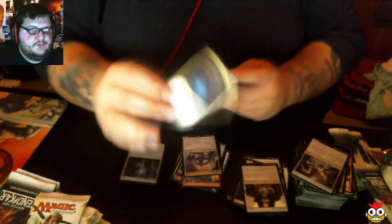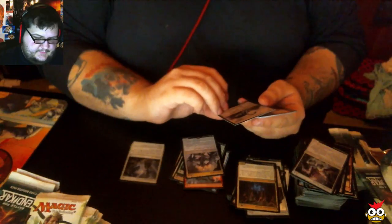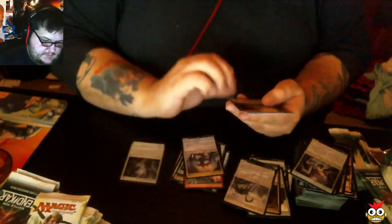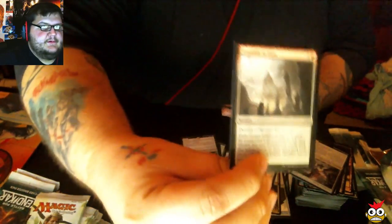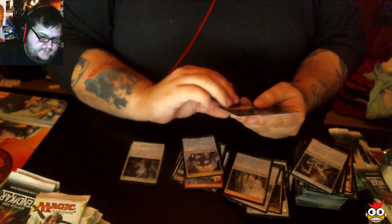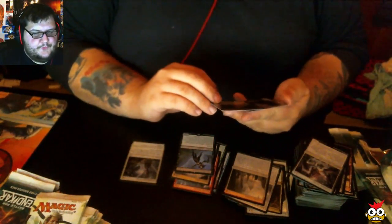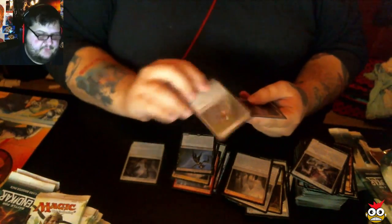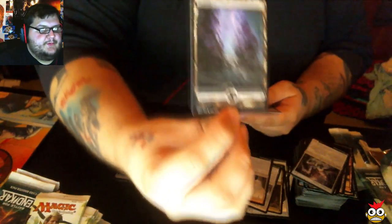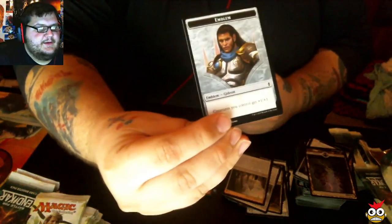Our first uncommon: Grove Tender Druids. Our next one is an Eldrazi — Bane of Bala Ged. Third uncommon: Crumble to Dust. Our rare is Ghoultree Overseer. Our foil is Grave Birthing. And here's a Swamp. Not only did we get a Gideon, we also got a Gideon token — take that!